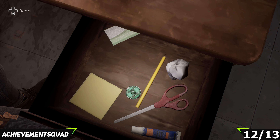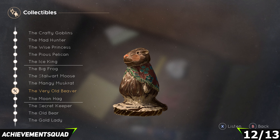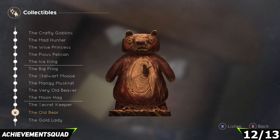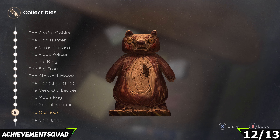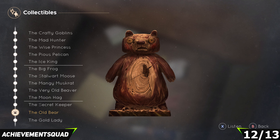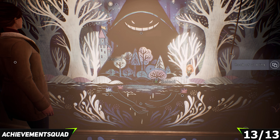We are now at Sam's workshop and we've just helped him out downstairs with fixing some things. Make your way across to the computer, examine the desk, then look to the drawer on the bottom right and open that one up. Inside you are going to find the Bear collectible.